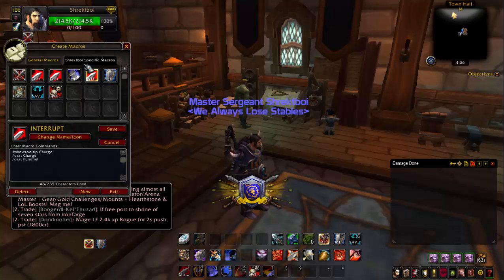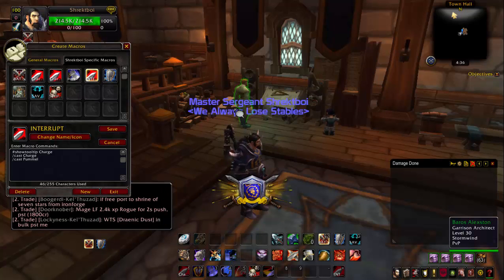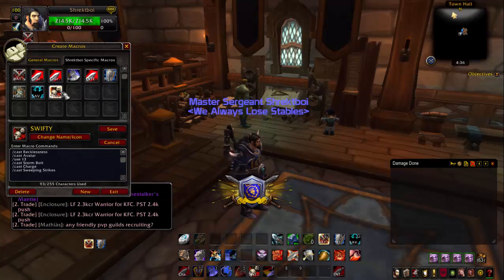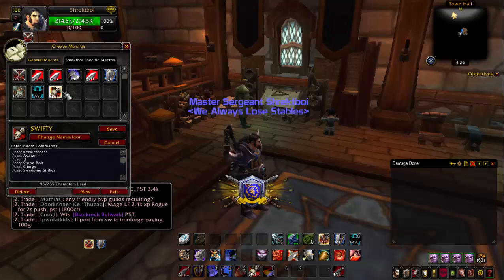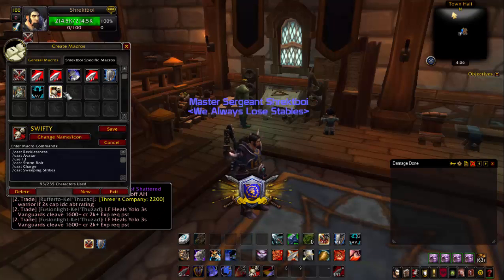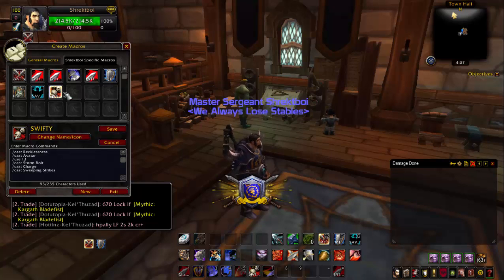You're going to want an interrupt macro. I don't actually have this on my bar — I messed with my UI and it got flung off — but basically you're just going to charge and pummel. And then finally, you're going to have your super epic burst macro. This is going to cast Recklessness, Avatar, use your on-use trinket in slot 13 or 14, cast Stormbolt if you have it — if you're rolling Shockwave, you won't be affected by not having Stormbolt, it's fine. Then it will charge and use Sweeping Strikes, because since you're doing so much damage, why not pass it around to others and share the love?